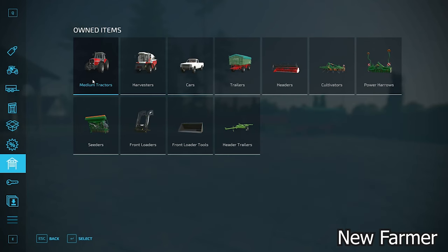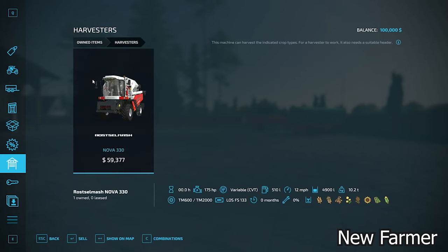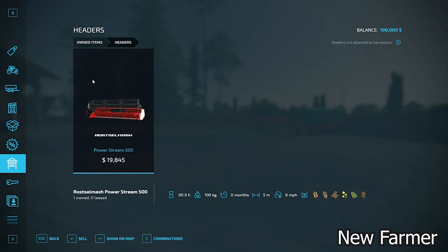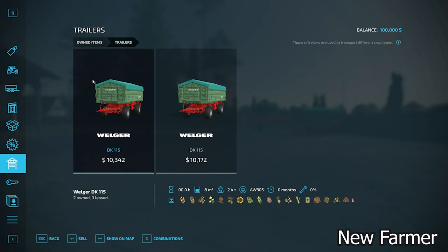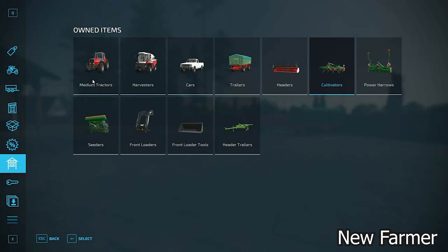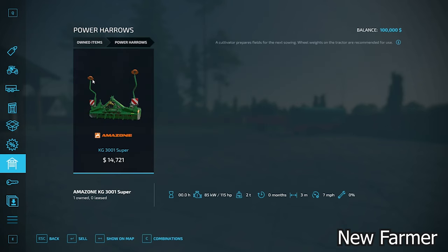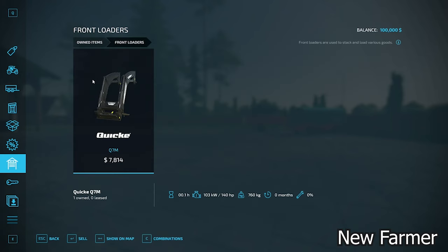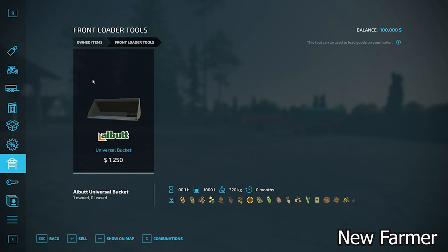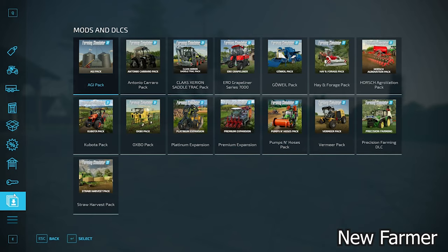Let's take a look at our starting fleet. We have the Massey Ferguson 3670 medium tractor, the Nova 330 harvester with the Nova 330 PowerStream 500 header, and a Top Liner 4090 H header trailer. We also have a 1986 pickup truck, a pair of Welker DK-115 trailers, the Cento 4000 Super Cultivator, the KG-3001 Super Amazon Power Hero paired with the Centya 3000 Super Cedar, Q7M front loader arms, and a universal bucket. This map does not have any custom vehicles or implements.